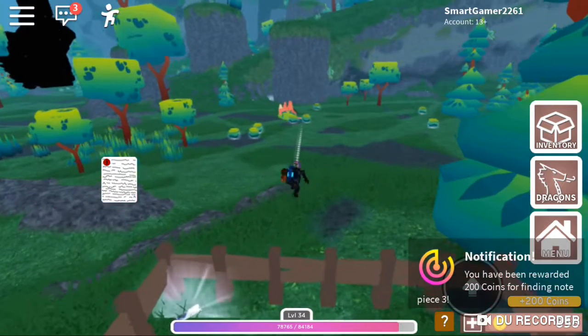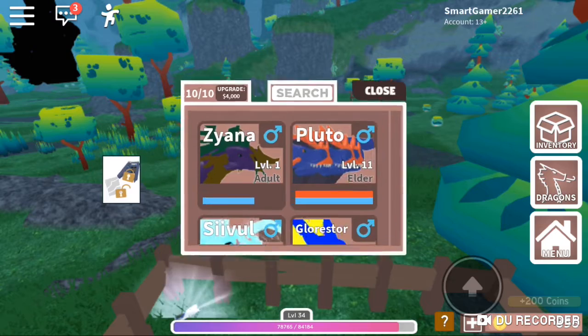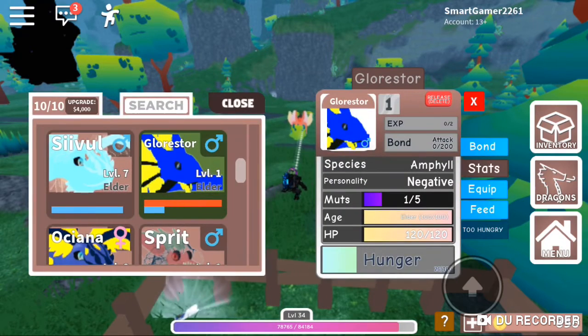It shows us where to go. It says this was locked, now it's unlocked. I have to go on a dragon - pretty sure - and clip.